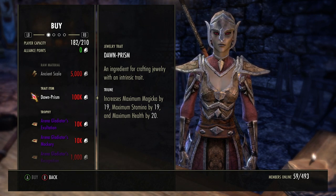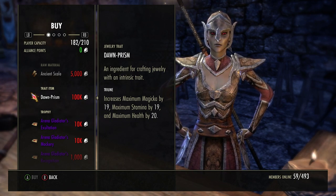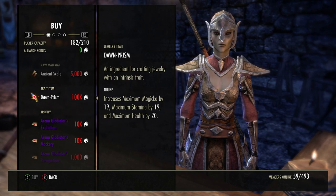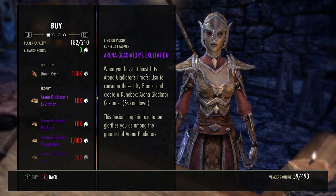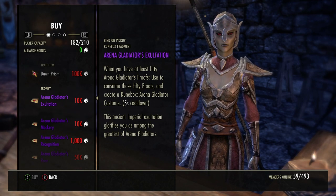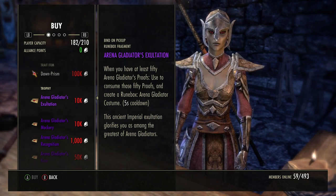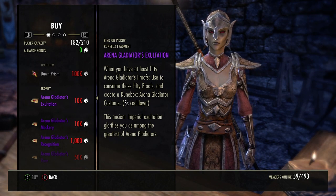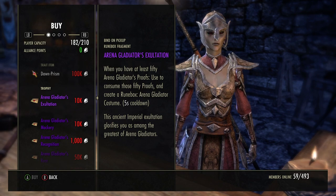You can also sell dawn prisms for about 30k to 50k - I haven't checked in a long time. They sell them here and also at the battle master for battlegrounds. Now these are the arena gladiator costumes - when you have at least 50 proofs, you buy the arena gladiator's exultation for 10k, combine them, and it makes a rune box containing the costume which you can also sell.